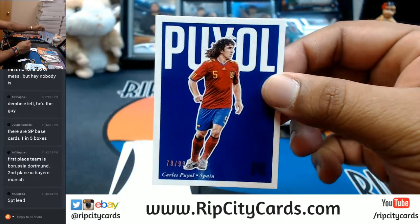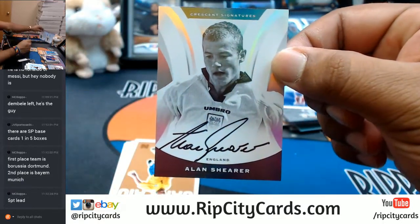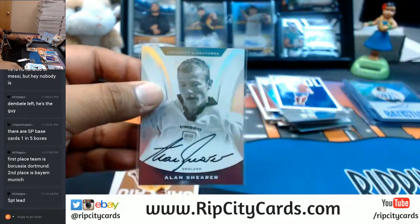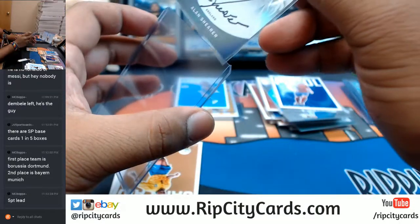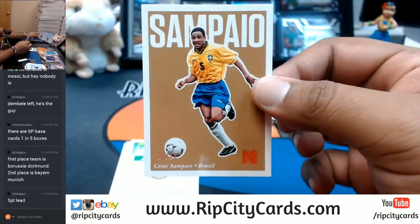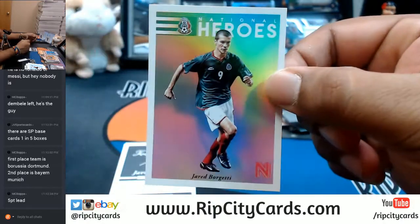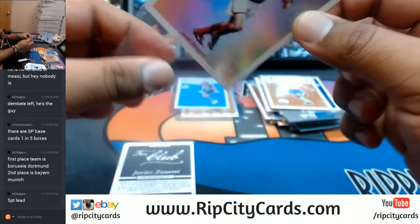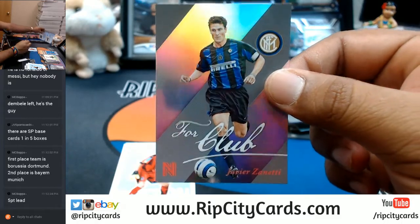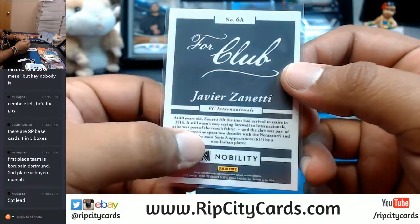For Spain, numbered to 199 — Carlos Puyol. For England, Alan Shearer with the auto. That's a pretty cool auto, that's real nice. For Brazil, number 20 out of 20 — Cesar Sampaio. For Mexico, Jared Borgetti with the refractor. Javier Zanetti — he's Argentinian, there for Inter Milan. Yep, Argentinian — I knew it. Your boy knows soccer here and there.